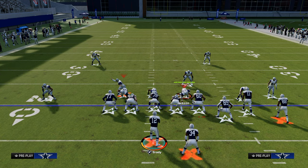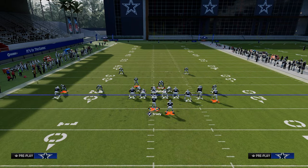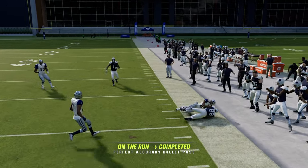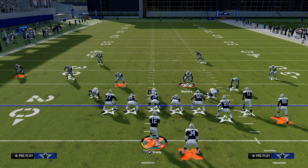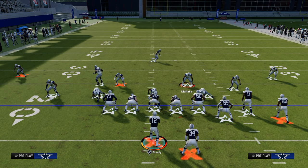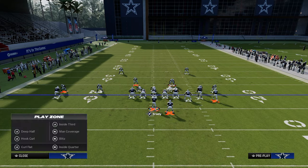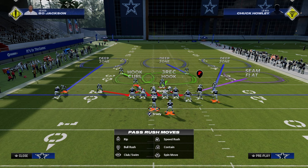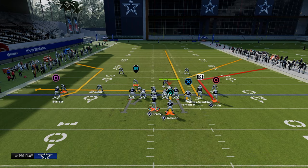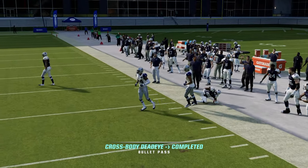Another blitz concept we see a lot from Dollar is the pinch D-line look. If they pinch the D-line and go with this blitz version, we're going to slide right, but this one can come in off that slot corner. What we can do is roll away from the pressure — one of the best methods this year because of how good the rollout is. The vulnerability is they're pinching the defensive line, so we don't have a ton of integrity to the right side. We can double-team the defensive end on the right side, instantly roll out, and now we're away from the pressure and can throw the corner route to manipulate the coverage.